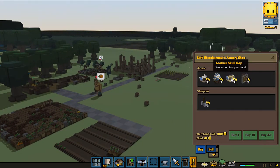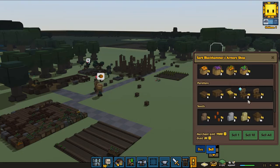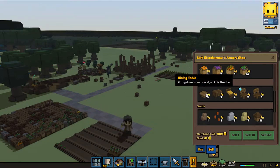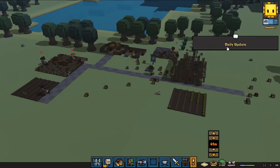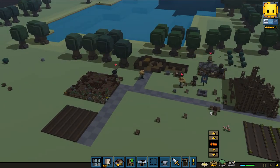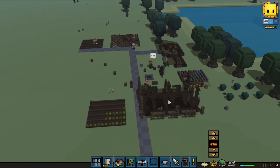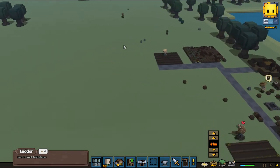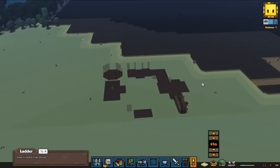I could buy armor but that's expensive. Can we sell anything? We've got some simple wooden chairs and dining tables - dining tables are going to be important. Our daily update shows we didn't get enough food again - we really need an extra farmer. I guess we can destroy this old building once this new place is settled.